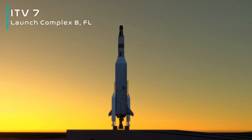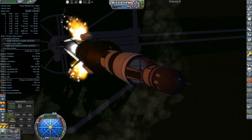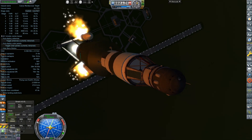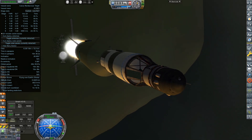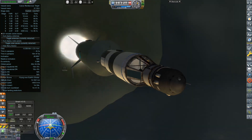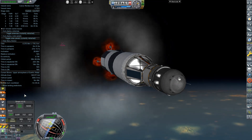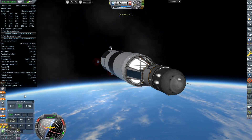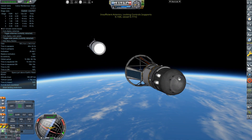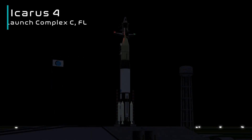We then spent the remainder of 1963 constructing Icarus 4, an updated and upgraded version of Icarus. This also happens to be the seventh ITV launch — and believe it or not, all six launches beforehand have not returned science successfully. So we are looking to launch this one and collect that 24-hour advanced bio capsule experiment science, which will get us about 40 science. There is more to this mission than simply putting it up there and waiting.